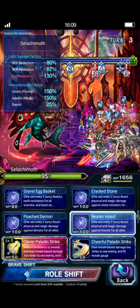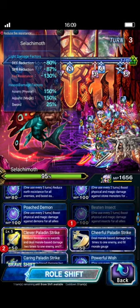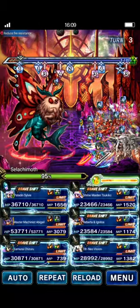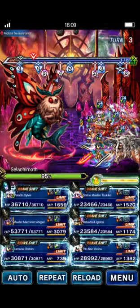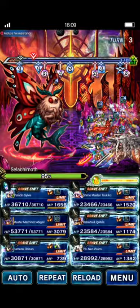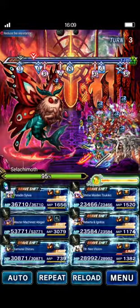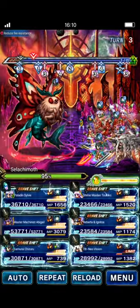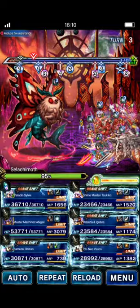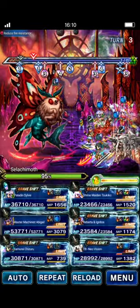Sylvie's going to shift and put Beaten Insect on 2B, then a Clever Paladin Strike for the Sword Imperil — that's for Roberta because she's wielding the Dark Vision Sword. Then Cheerful Paladin for some Morale Fill. Now, the boss doesn't have a Defense and Spirit buff up here, so you could do considerable damage this turn, but we really don't want to. The boss has a stable 3-turn rotation, and when you pass the 50% threshold it resets that rotation. You can tune your rotation to make sure the boss does what you want by passing that threshold on a specific turn — we want to push it on turn 6 for the easiest clear.